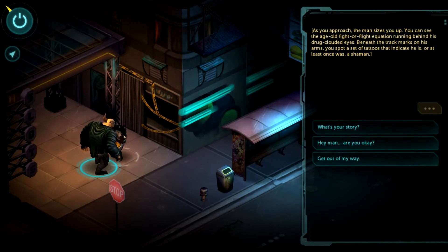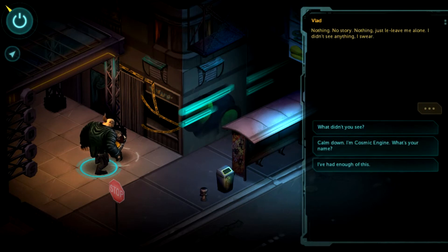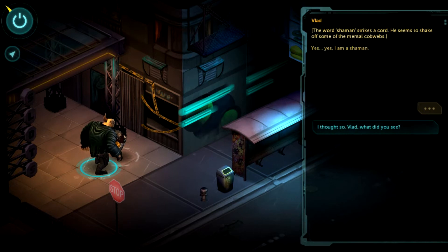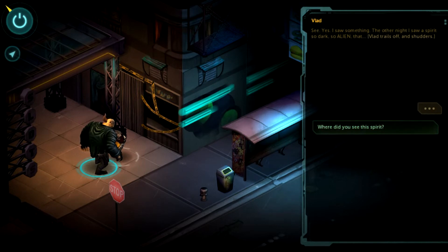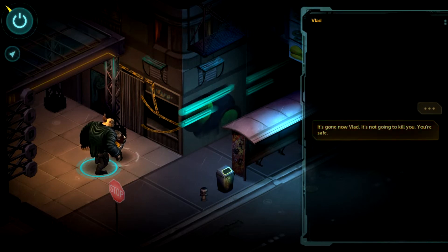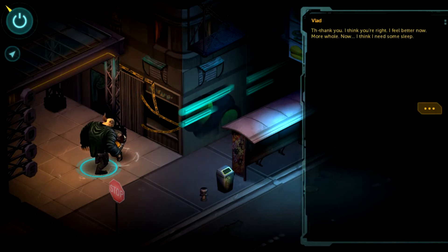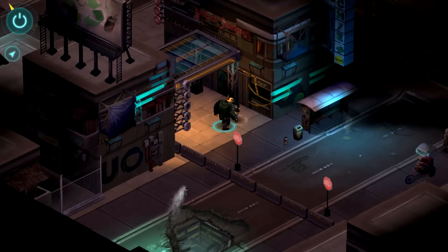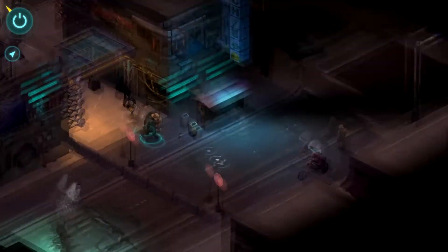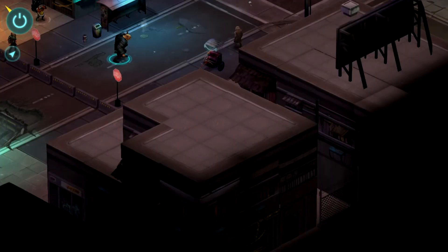Shadowrun Returns takes place in a cyberpunk fantasy future. The world was very much similar to our own until an event called the Awakening occurred. The Awakening spawned the return of magic to the world and new races called Meta-Humans — your traditional fantasy races such as elves, orcs, dwarfs, and trolls. The Shadowrun universe mixes cyberpunk elements with magic and a very urban futuristic fantasy setting, merging all those elements really seamlessly to produce a wonderful, diverse world and a very deep backstory.